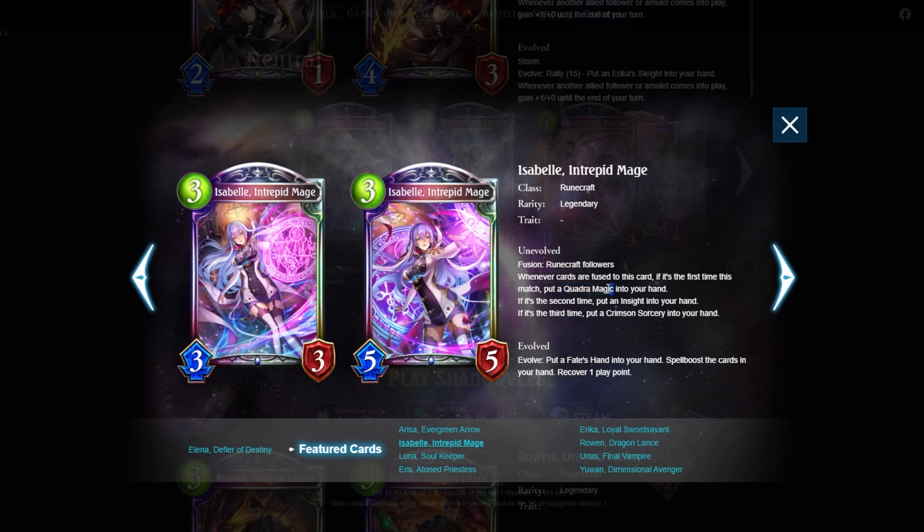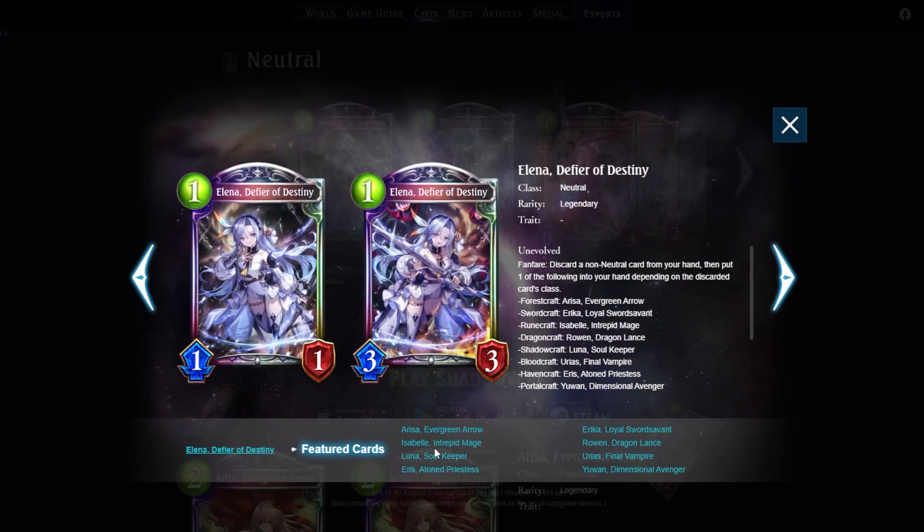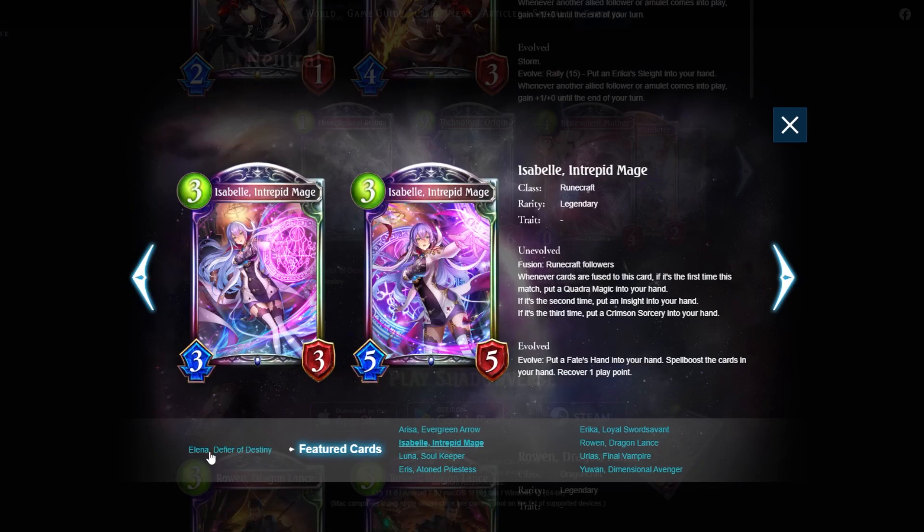Quadra Magic used to be strong back in the day; I'm not sure how strong it'll be in rotation now. From memory, you play eight different card names and get an Element of Creation — deal 10, heal 10, and prevent an instant death while lowering your max HP by five. Having Insight and Crimson Sorcery is nice, but running Isabel means you also need Elena, which is a one-mana neutral that doesn't spell-boost. I probably won't play Isabel seriously but will experiment with her.